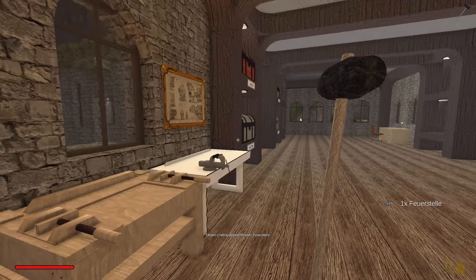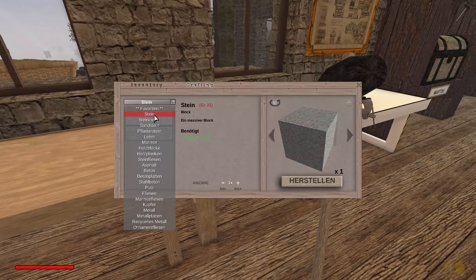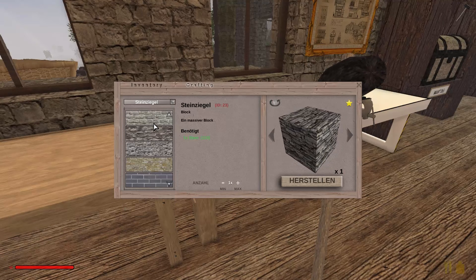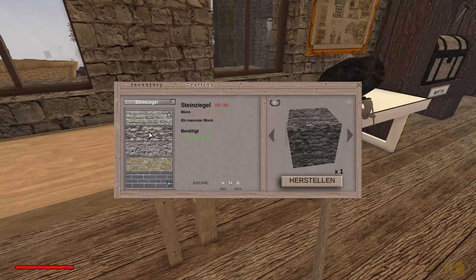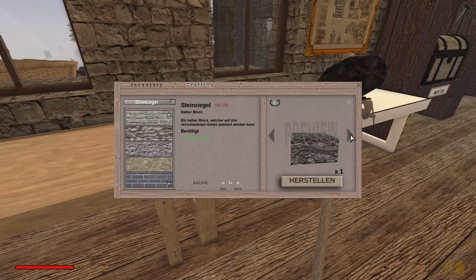Da dachte ich mir, dass wir vielleicht mal gucken, weil hier kommt ja das Kaminfeuer rein. Ihr hättet jetzt gesagt, hier unten muss ein Rost rein, aber da muss ja eigentlich so ein Kaminfeuer rein. Dann werden wir erstmal nach unten gehen und werden mal gucken, dass wir uns so ein Kaminfeuer besorgen.